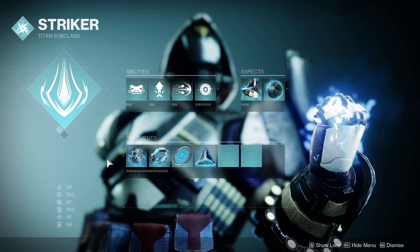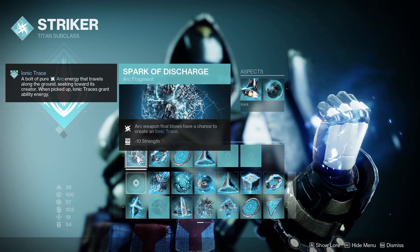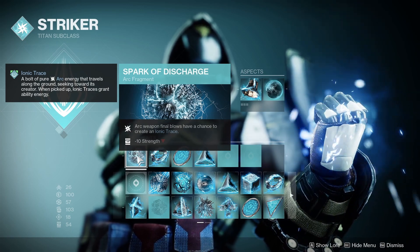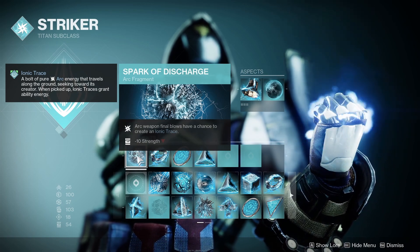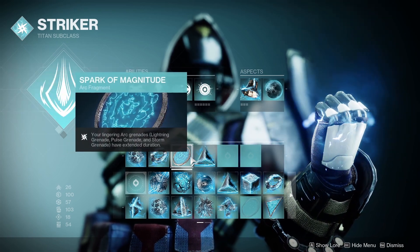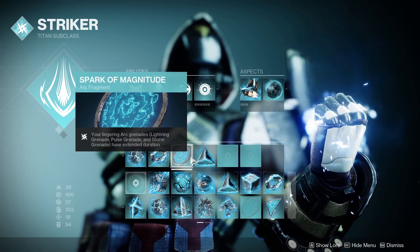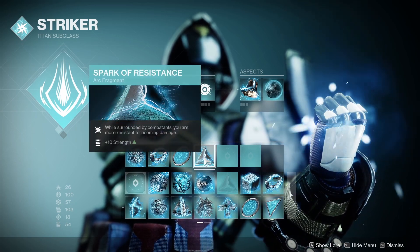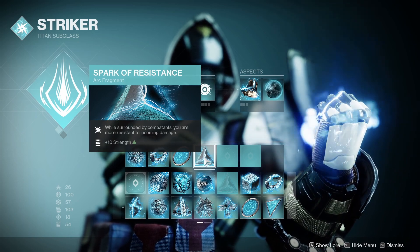Moving on to the fragments: our first is Spark of Discharge, which makes arc weapon final blows generate ionic traces by filling up a progress counter to 100% — rank and file gives 34%, elites give 67%, and minibosses and bosses give 100%. Next, Spark of Shock makes our Pulse Grenades apply jolt upon dealing damage. Spark of Magnitude makes our Pulse Grenades last for an extra 2 pulses, for a total of 8 pulses. And finally, Spark of Resistance gives 25% damage resist while surrounded by 3 or more enemies within 15 meters, lingering for 2 seconds.